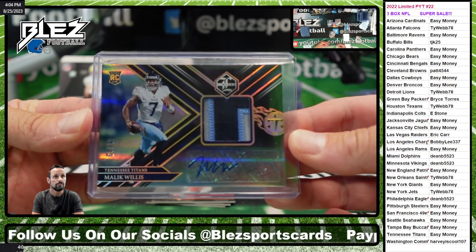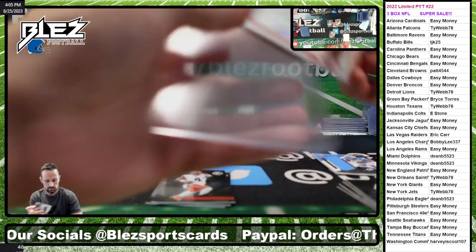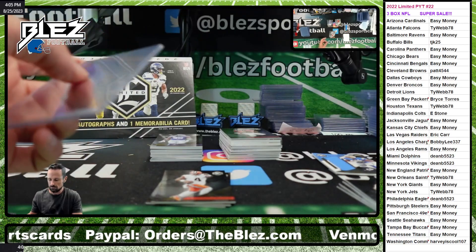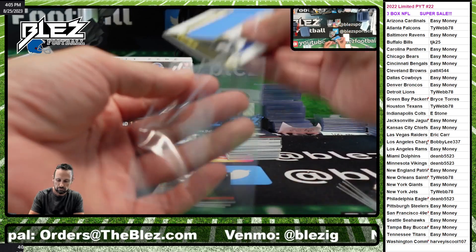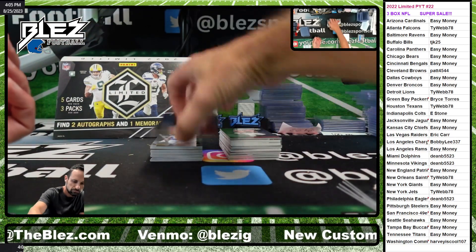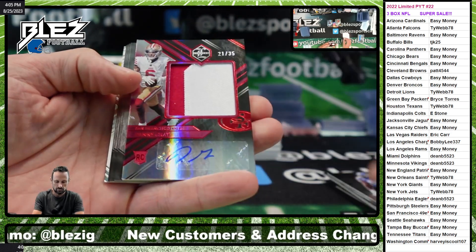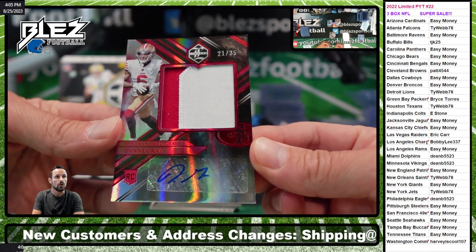It's pretty dope. Alright, nice hit, super tight. Danny Gray for the Niners — vertical RPA to 35.